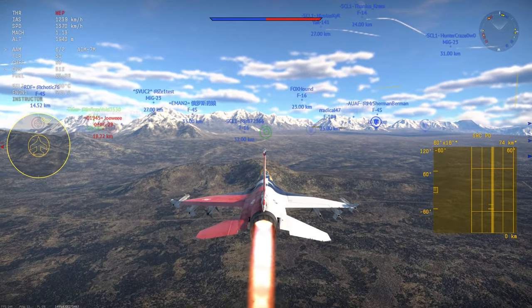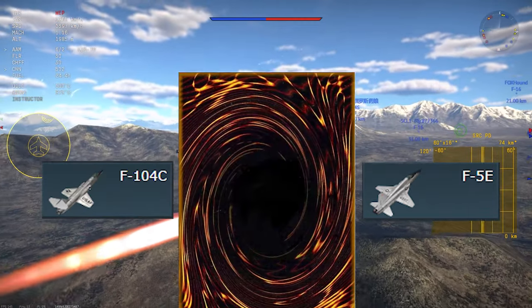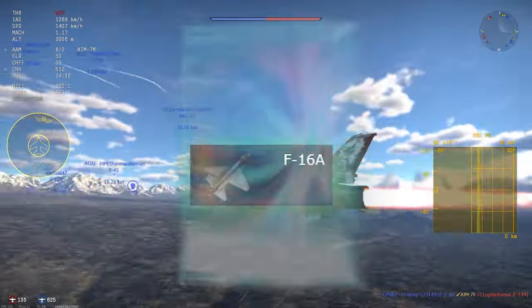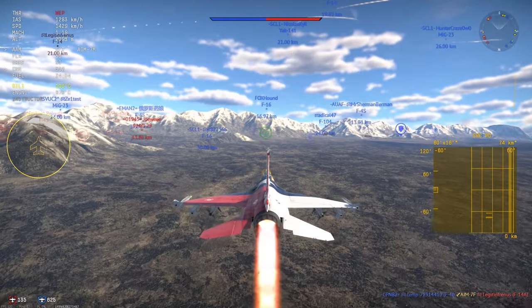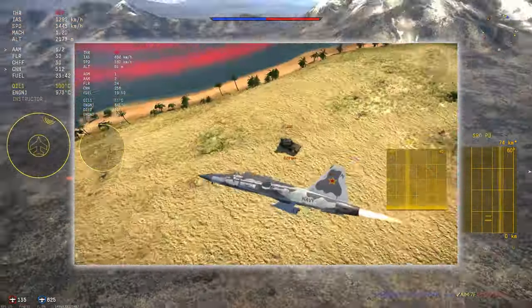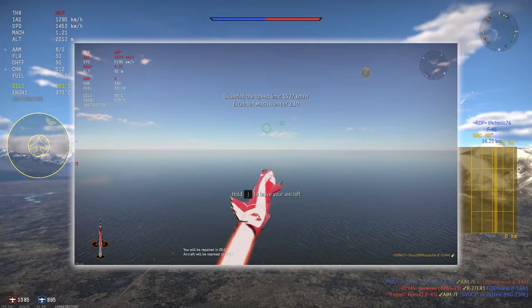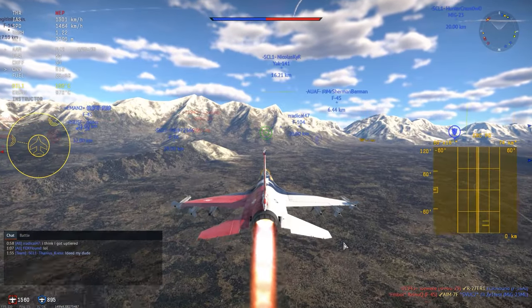The F-16A can best be summarized as a direct development of the F-5E and the F-104s that come before it in the American tech tree, and rather a very deadly combination of the two — almost like a perfect lovechild from these two aircraft — combining the lightweight, aggressive dogfighting versatility of the F-5E with the absolute unit of an engine providing insane thrust like the F-104.